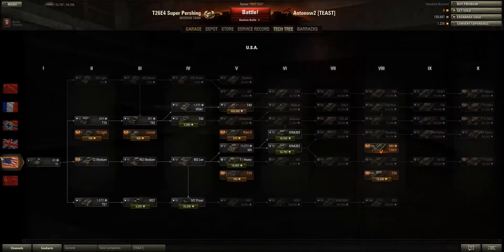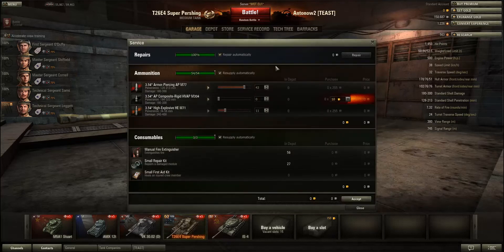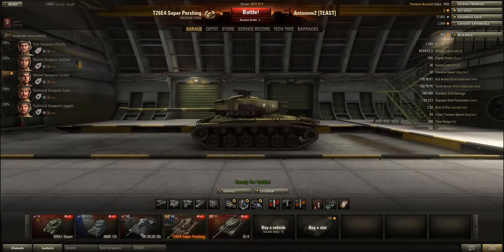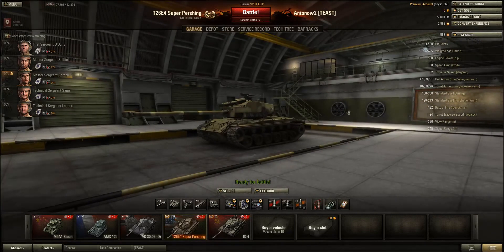The only exception is the FCM 50T, whose shells cost around 250-300 credits since it uses nearly the same gun as the ARL. The Super Pershing also has cheaper repair costs because it has less HP than other tanks. Yet it earns more money than other tier 8 premiums, meaning it makes the most profit of any tank in the game.